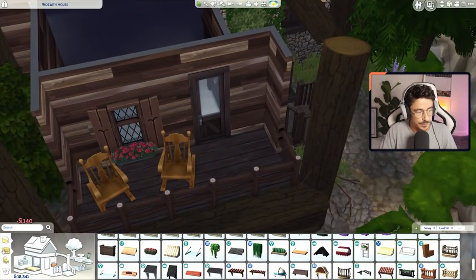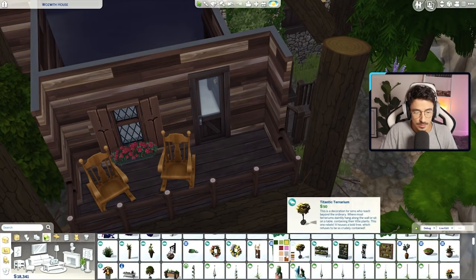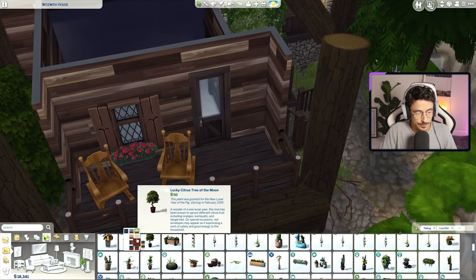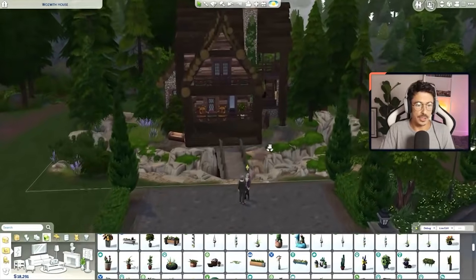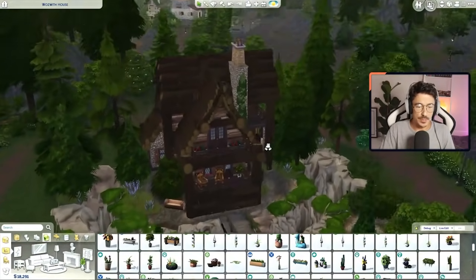And then a little plant — what do you look like? Oh, I hate the graphics on that. I don't like the graphics, but I do want this one. Want a little tree just there, just for a bit of pop of green. Oh, that looks so much better. So much better.